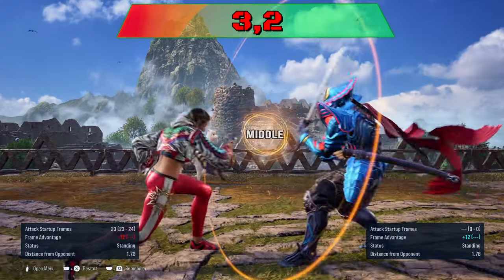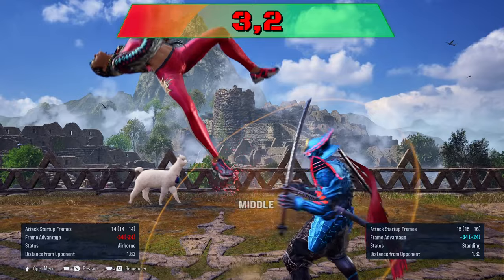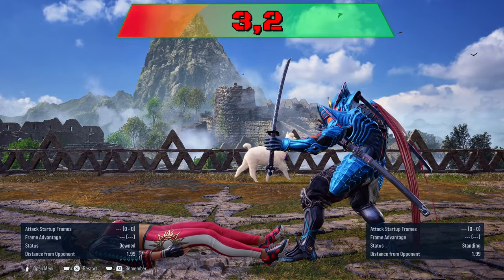3-2 string is minus 12 on block for a punish. If she goes into Liberator, you can launch her as she is minus 18 when going into this stance.